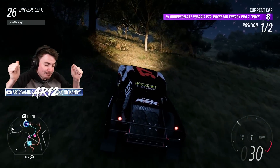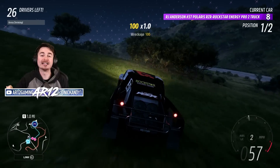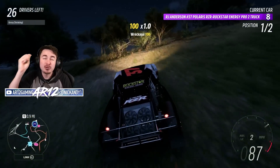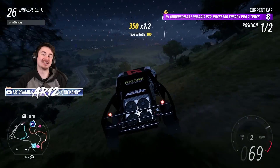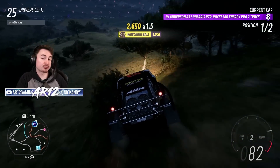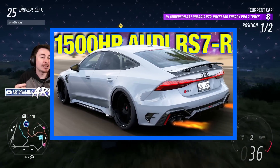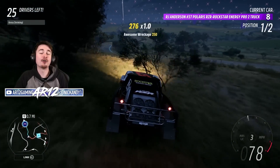The Audi RS6 is a monster. The newest version is an absolute rocket with a V8 twin turbo that puts out 600 horsepower. It is a beautiful looking estate car and I am so happy that this thing is coming to Forza Horizon 5. I do wonder if the Audi RS6 will follow the trend from the Audi RS3 and the Audi RS7 we got a couple months ago that included ABT parts. We will have to see — we'll find out in a couple of weeks.